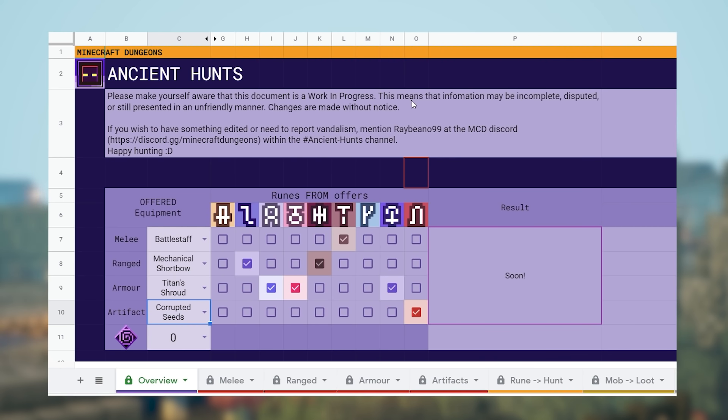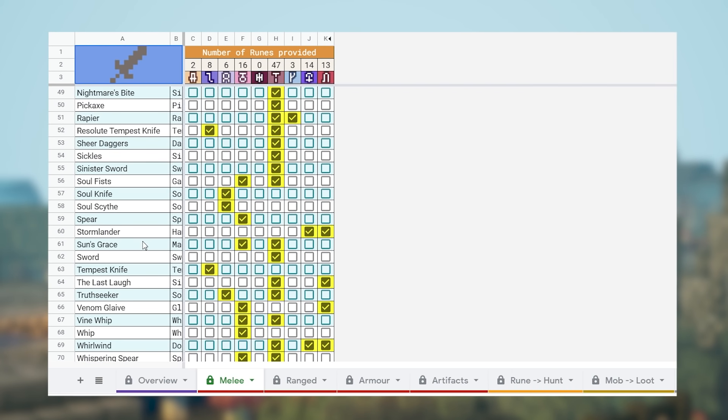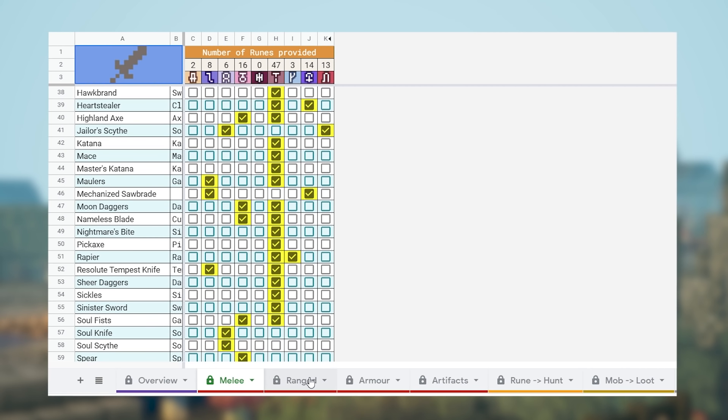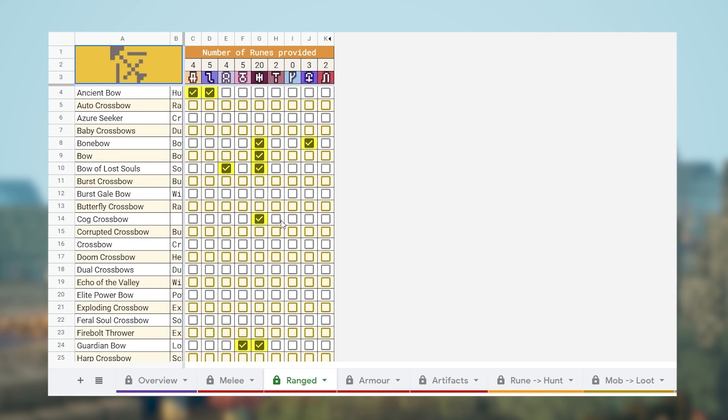Please make yourself aware that this document is a work in progress. This means that the information may be incomplete, disputed, or still presented in an unfriendly manner — though I think it already looks really nice. Changes are made without notice as well. So yes, they definitely deserve a lot of credit for this one. I will leave it in the description so you will be able to find it right there. Once again, if something is not working 100%, it might be because of this incorrect data, but I think most of the information is already accurate.